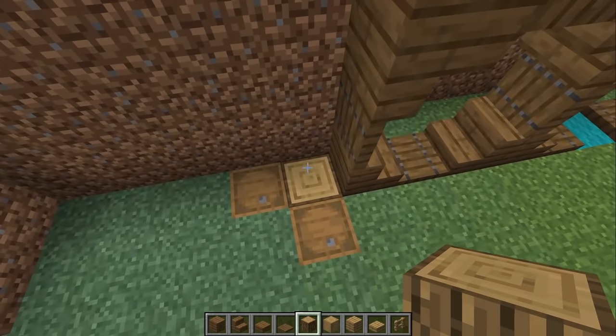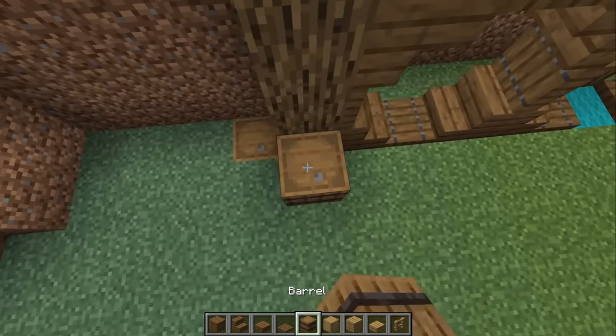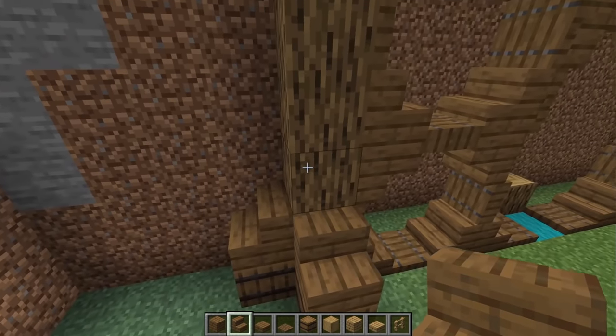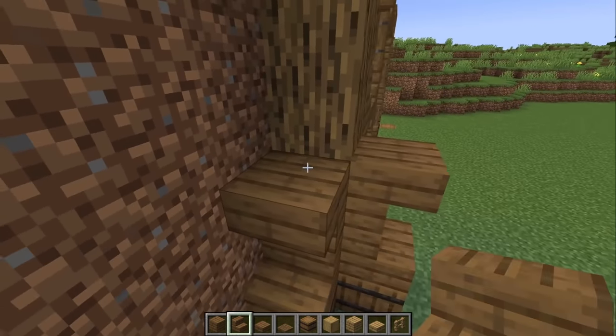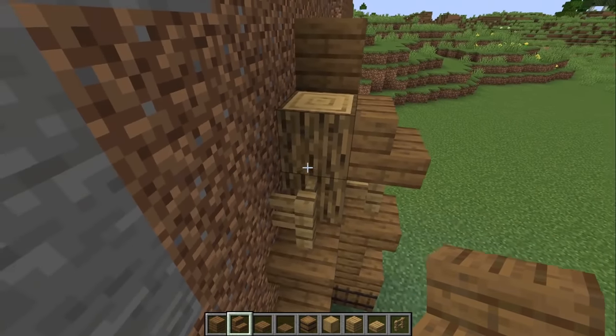Jump to the side and lift oak logs up five blocks. Put a barrel down here and another barrel right there. Add stairs — upside-down stairs above those stairs, oak fence on top of each, and then a stair down on each end.